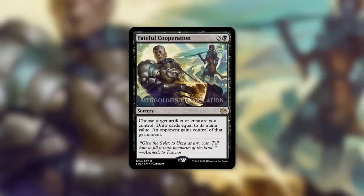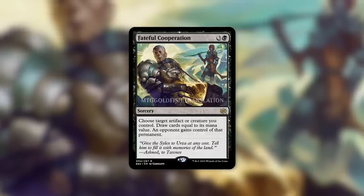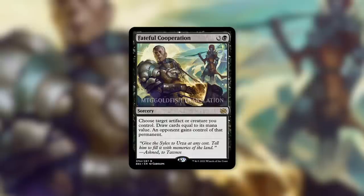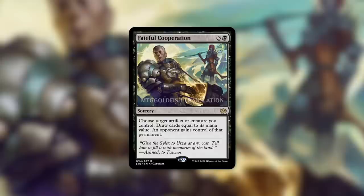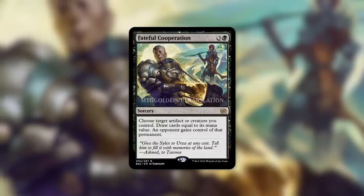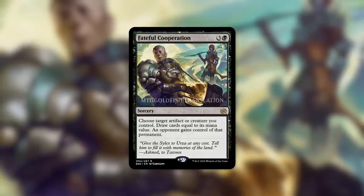Obviously, there might be some circumstances where you utilize this and give them something of moderate value because you desperately need to draw a ton of cards. And with Commander being a multiplayer format, you can definitely make a deal with an opponent: 'Hey, I really need to draw some cards. I've got this six-mana-value creature in play that's actually pretty decent. If I give you this creature, you cannot attack me with it for the rest of the game, or until we're down to a one-on-one situation — you can only use it to attack the other players.' And if they don't make that deal, you'll make it with someone else.